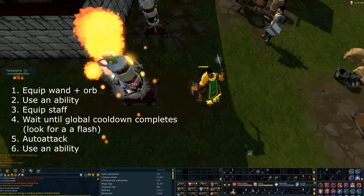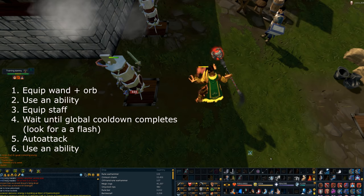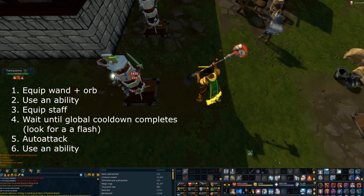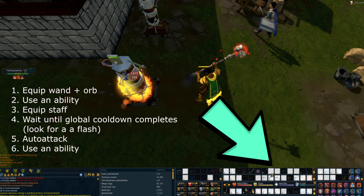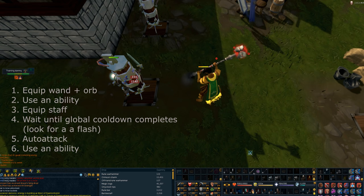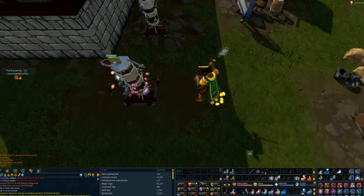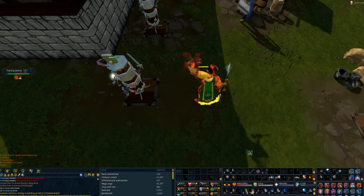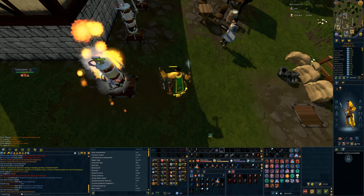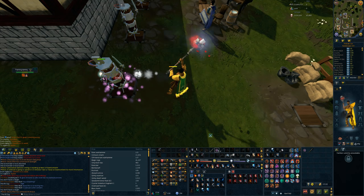As you can see, my wand and orb are on. I'm going to use an ability, then click on my staff to equip it. The global cooldown is about to complete — you can tell it's completed when all my abilities light up, just like you just saw there. At the moment all my abilities flash, that is when I press my auto-attack keybind and then follow that up with an ability. The auto-attack is going to fly out as I use a staff ability. There's no auto-attack animation, which means I'm doing it properly in 4 ticks. Then you just repeat that: ability with wand and orb, equip staff, auto-attack, then staff ability.